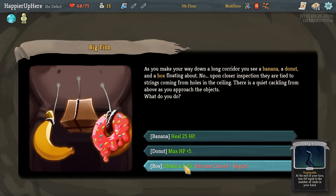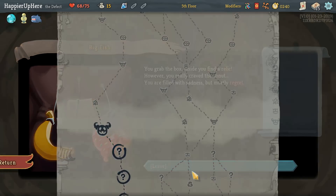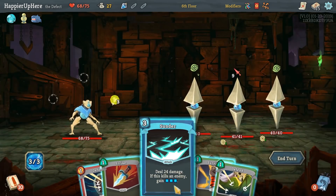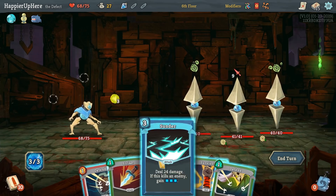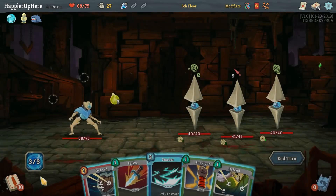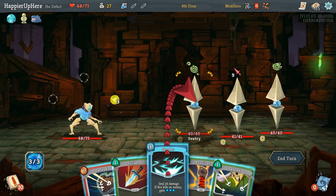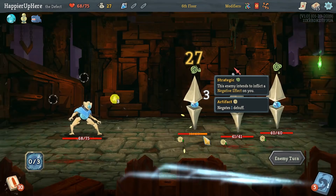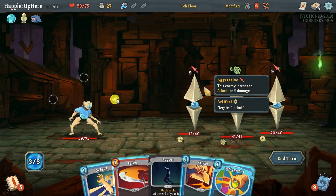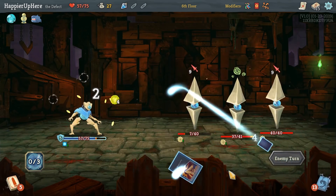The second curse is dangerous but I think I'll risk it. Maw Bank: whenever you climb a floor gain 12 gold — no longer works when you spend any gold at a shop. Here we get the Sentry, so if we can get Feel No Pain out that would be great. I don't think it makes sense to fully defend since next turn we have 18 incoming — there's no way we can defend against that, so I'd rather get a Sunder in. Yeah if I had defended that turn there was just nothing I could have done. Defragment, Defend, and Strike.